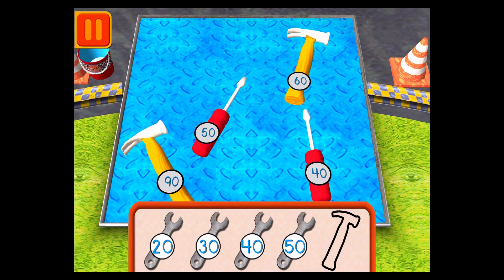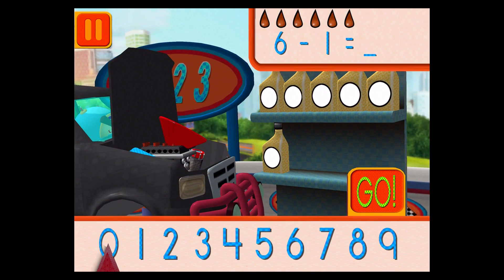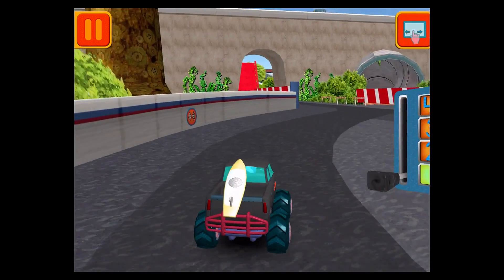Help Bot sort his tools by tens. Drag the tools into the correct order from smallest to largest number. Good. Next. We had six cans of oil and used one. How many cans of oil do we have left? Drag the arrow to the total number of cans and press go. You've got mighty math powers! Great — we're ready to get back to the track.